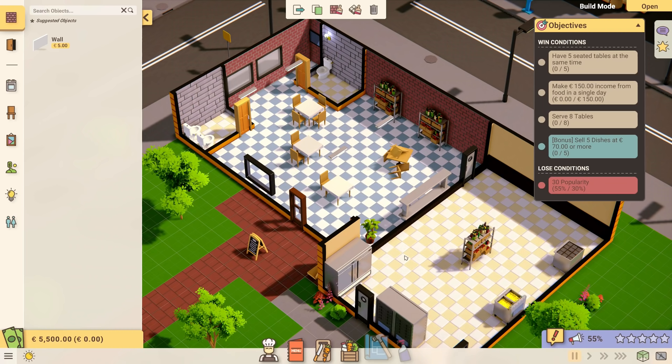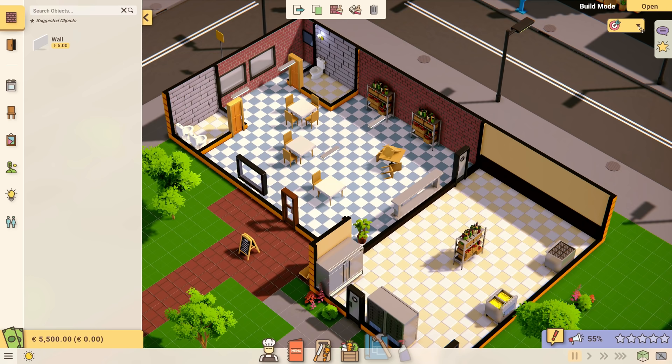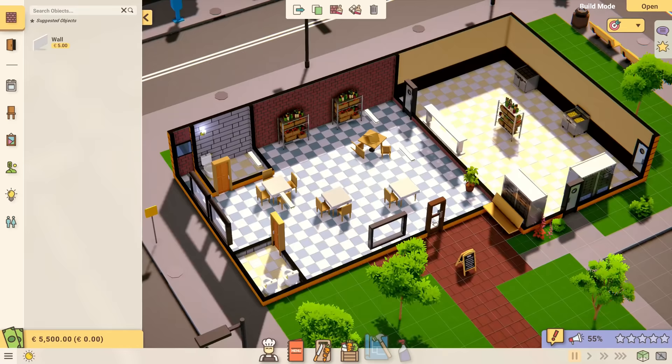We have a bunch of objectives on the right side of the screen. We need to have five seated tables at the same time, make €150 in a single day, serve eight tables, and as a bonus, sell five dishes at €70 or more. We will lose if our popularity drops to 30 — it's currently 55. Let's minimize the objectives, because there are some things we need to do with the restaurant first.